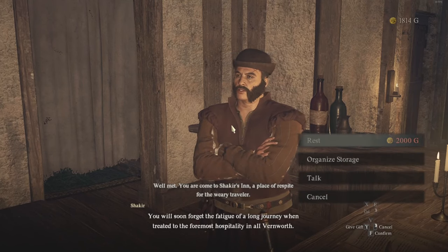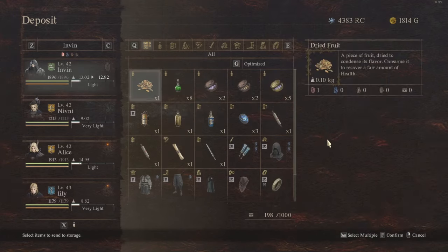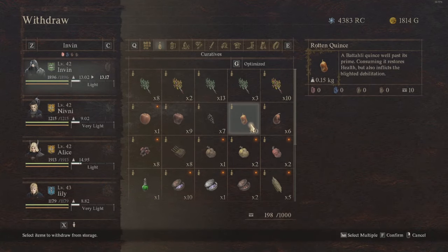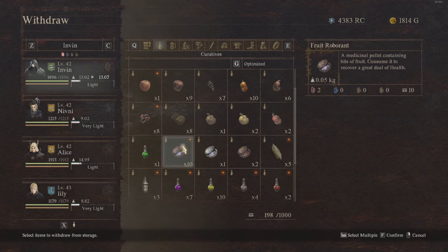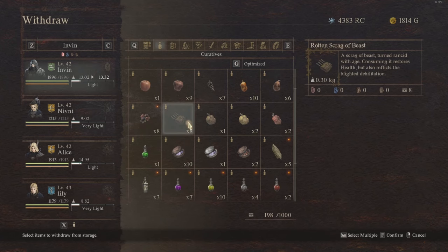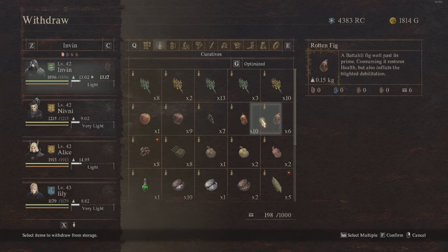If you go to any inn — for example in the capital Vernworth — you can head up to the inn, go under the organised storage, and click deposit. You can put anything in there to stop it going rotten. A ripened apple I put in there during my first playthrough still hasn't gone rotten, so putting items in storage will preserve them.